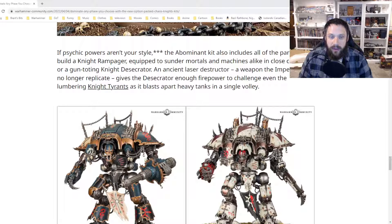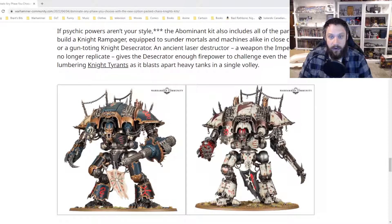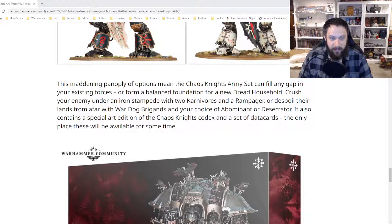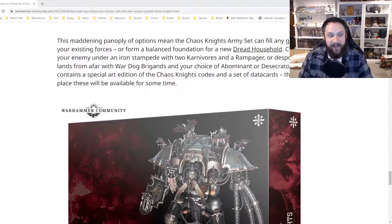If psychic powers aren't your style, the Abominant kit also includes all the parts to build a Knight Rampager, equipped to slaughter mortals and machines alike in close combat. Or there's the gun-toting Knight Desecrator — an ancient Laser Destructor weapon the Imperium can no longer replicate — which gives the Desecrator enough firepower to challenge even lumbering Knight Tyrants as it blasts apart heavy tanks in a single volley. The army set can fill any gap in your existing force or form a balanced foundation for a new Dread household.